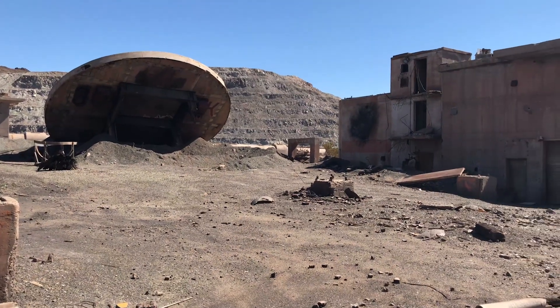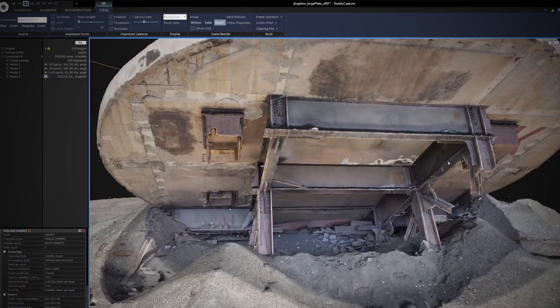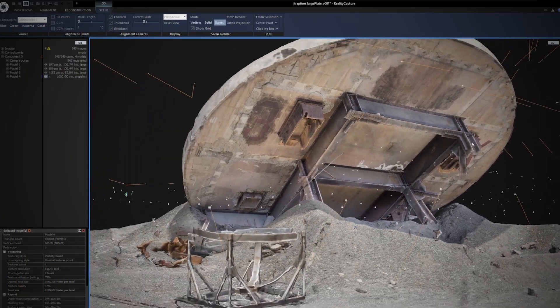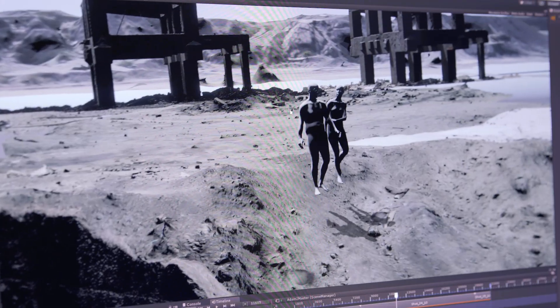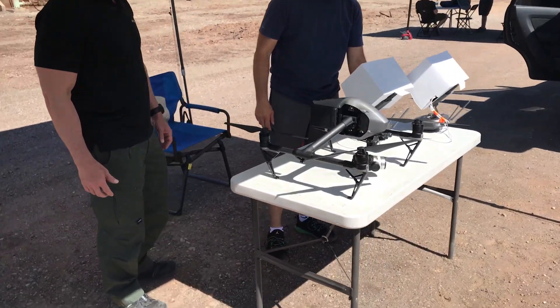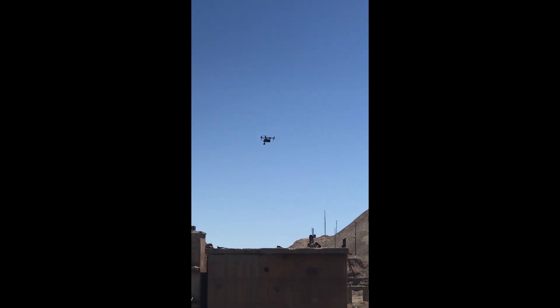This is day one of photogrammetry in California. We're going to do something I've always wanted to do — building a three-dimensional virtual environment in CG that is going to run on Unity as the engine. Photogrammetry is mostly just taking a ton of pictures of static objects and putting them into a capture program like RealityCapture, which is the one we use here, and solving those so they end up becoming 3D geometry.